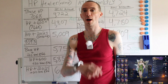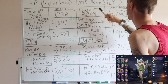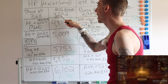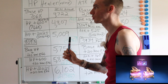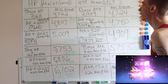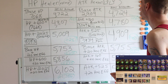All right, we are at the whiteboard. On the left side we have our HP healer Vortex, and on the right side we have our attack healer Lily. For our starting point, we have the base HP heal amount: 4722. Remember we did get that extra 1200 HP from the awakened state, so this number would be slightly lower otherwise. For Lily's base attack heal amount: 2909 attack giving 4724 healing.